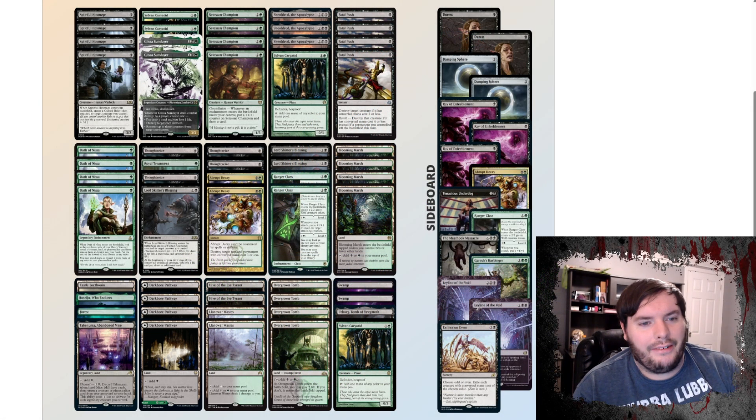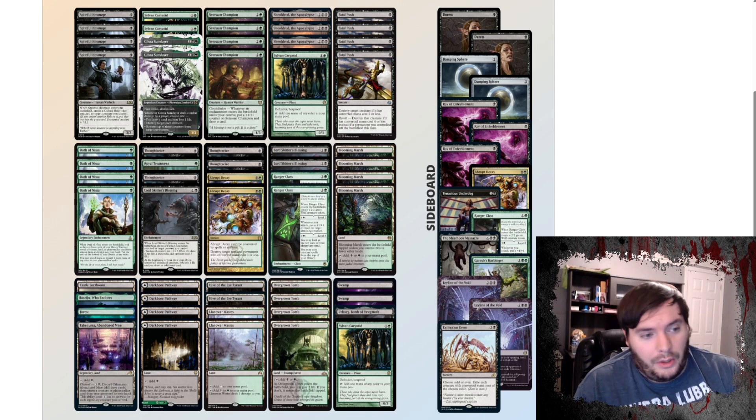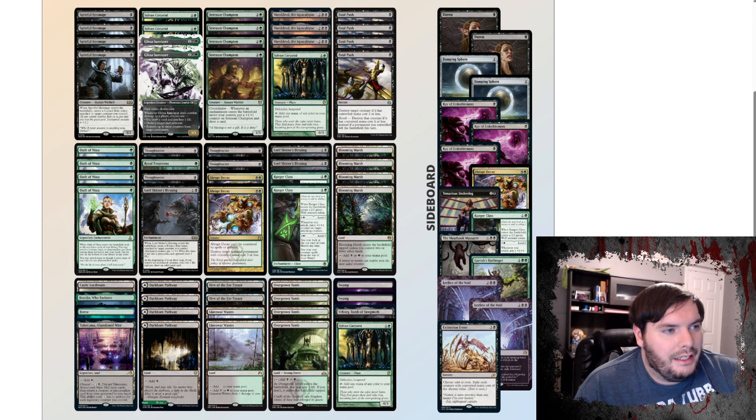First on my list is a Golgari midrange list. Interestingly enough, it's playing a whole totally different game plan — this is about enchantments. We have Cesson Champion to draw extra cards. We have Spiteful Hex Mage as a way to put a 1/1 Curse, potentially draw a card with Champion. With Champion, you don't really care if you put the thing on it because it's a 1/1 base power — you're not really playing Champion for the toughness. So that is a very interesting synergy.